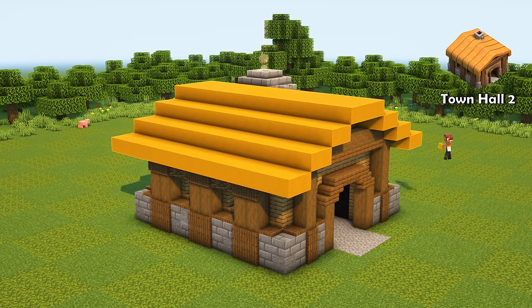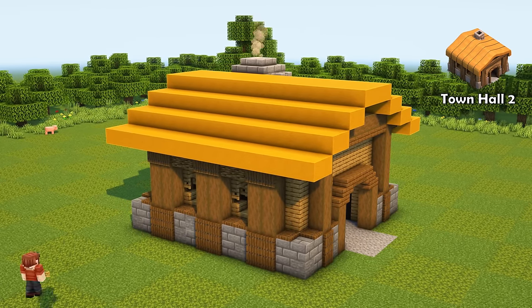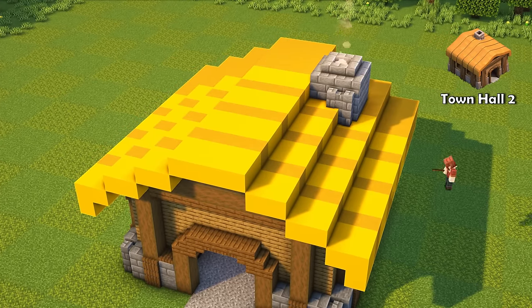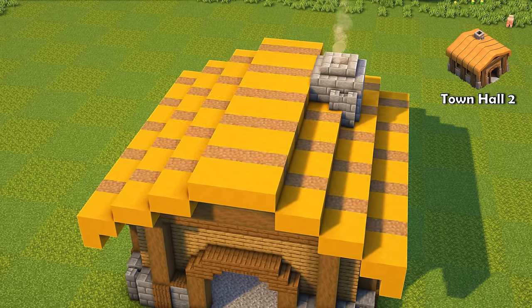Town Hall 2 is very similar to Town Hall 1, but the building gets slightly taller and has a nice stone foundation. It also gets a new and improved roof with a few more details. The Clash of Clans builders are really fast — they only needed 10 seconds to upgrade Town Hall 1 to Town Hall 2. It took me a lot longer to do that.